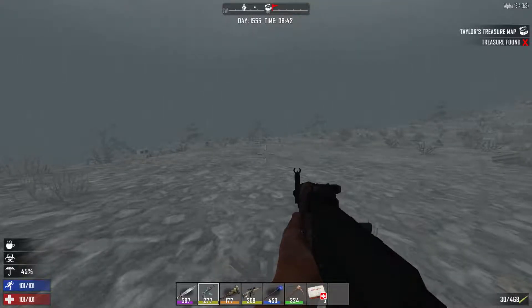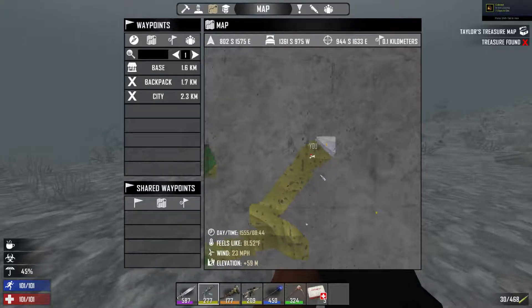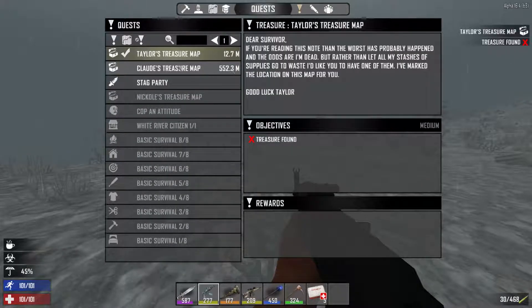We found a treasure map earlier, read it, and it gave us this chest. On the mini map you can see the chest location right there — you can see my mini bike is right there. The treasure chest is in that location. The way you find that is by going to your quests, clicking on the treasure map — this is Taylor's treasure map — and clicking the map icon here.